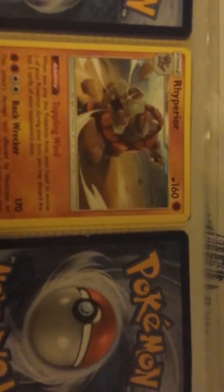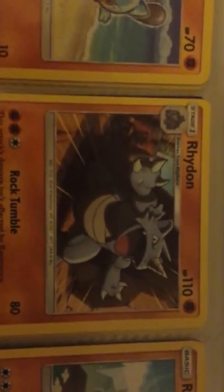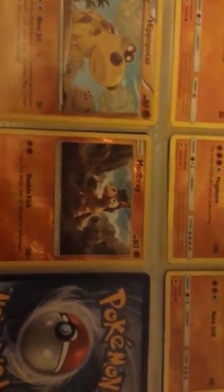So the first card is — Raipora? Roly? I don't know. Raidon? Rayhorn? Hipo — hip hop autos? Mud Barry. And then Solrock. Crab. I won't read the names, I'll just show you the cards — I think that's much better for you.